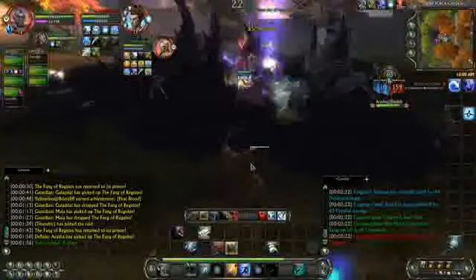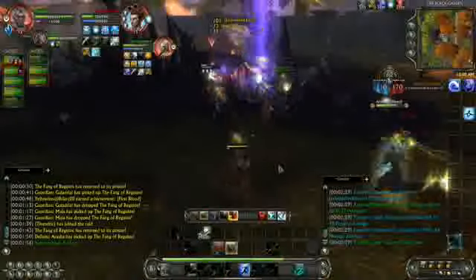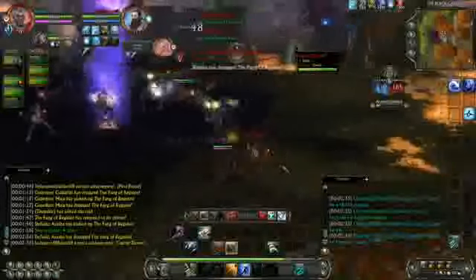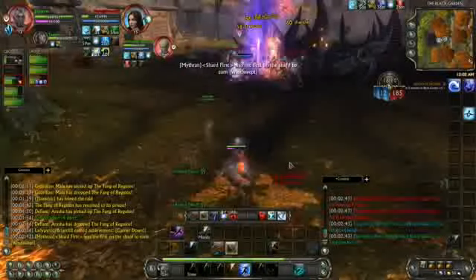One thing to notice is sometimes when you fire your finishing moves, the combo points aren't consumed — this is because the finishing attack didn't land. You spent the energy to cast the finishing attack, but the combo points weren't consumed, and you've just got to try another finisher. I've gotten used to watching my target after I fire a finisher to see if my combo points were spent.